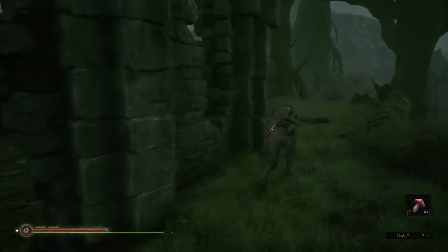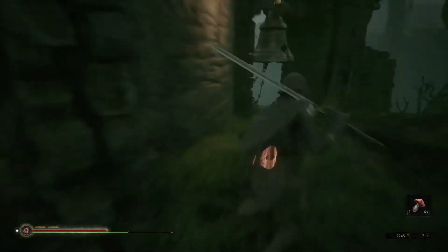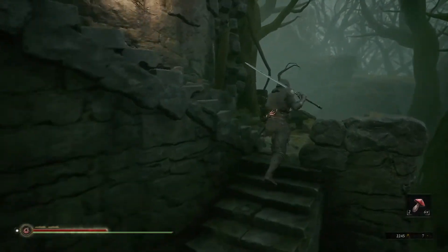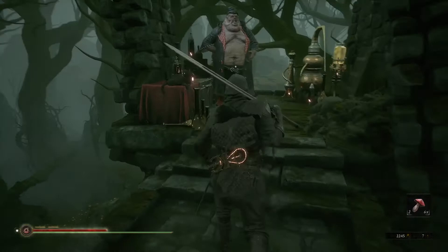If you're new to Mortal Shell, you might have missed Vas, who is a merchant that will sell you stuff. He's located on the side of Falcrum Tower. Look for the bell, run around the outside, find the bell, go up the steps, and you'll have another set of steps to go up — and there he is: Vas. He is friendly and will not hurt you.